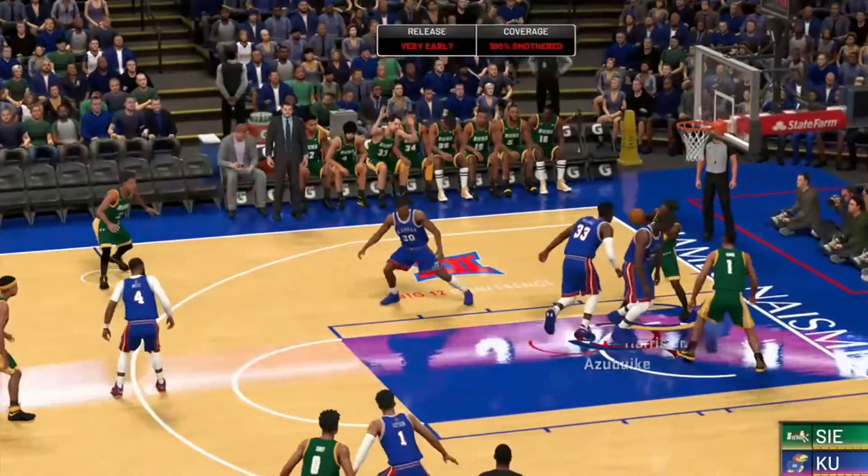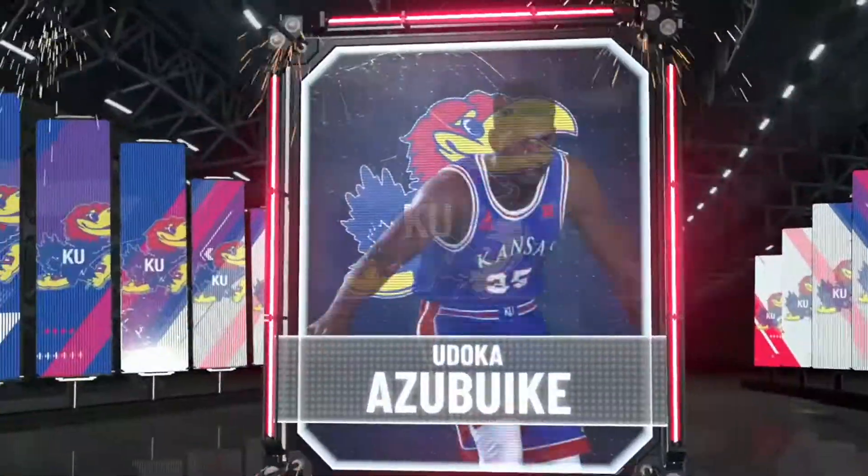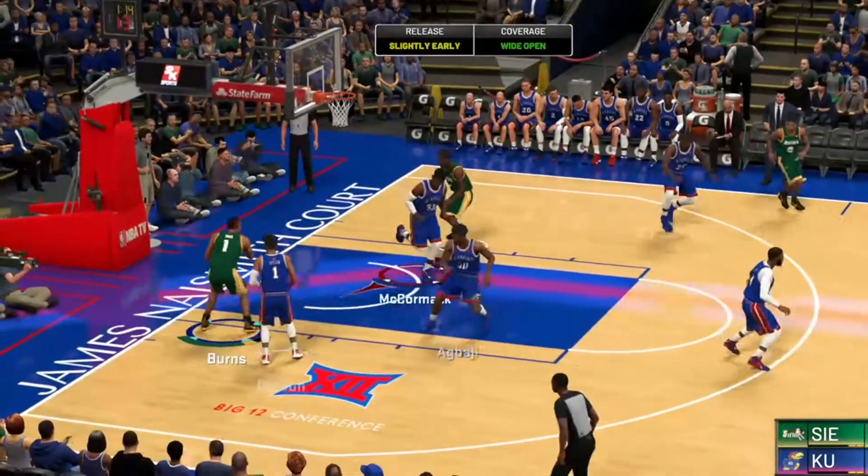We see star senior center Udoka Azebuki get a block and a huge dunk here, taking momentum away from the 16th seed. We finish the half with an impressive clip from one of the best guards in college basketball, Devin Dotson, and I'll let you see this for yourself.